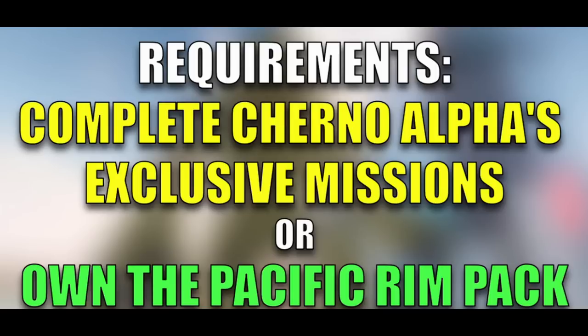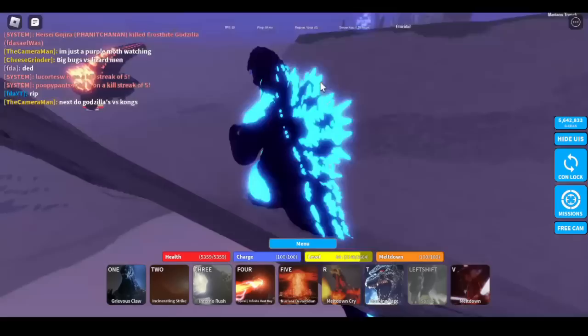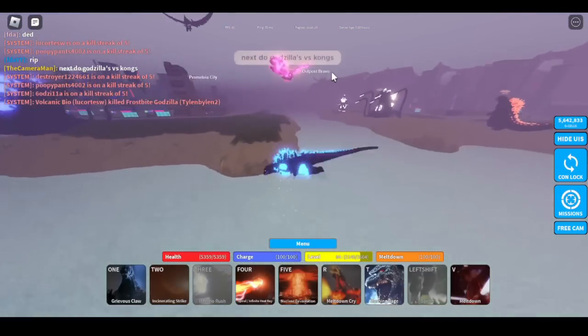But free-to-play players, unlike with the Skull Island pack, now have the option to do a task in-game if they don't want to pay for the game pass or can't afford it. So yeah, that's the huge Cherno Alpha and Pacific Rim news we just received today, as well as Cherno Alpha's requirements. Nerdy's Nuts, signing off.